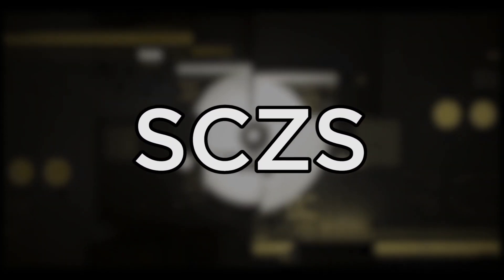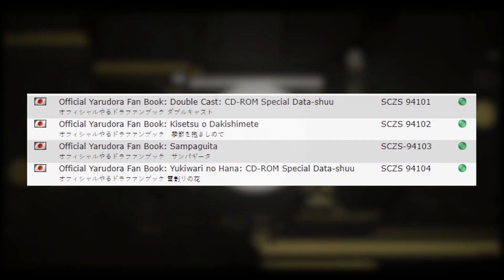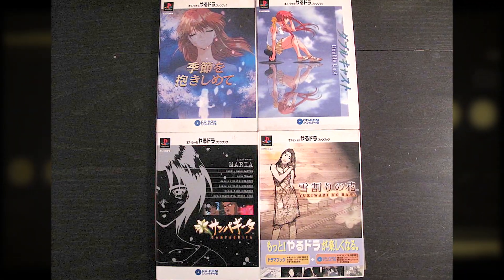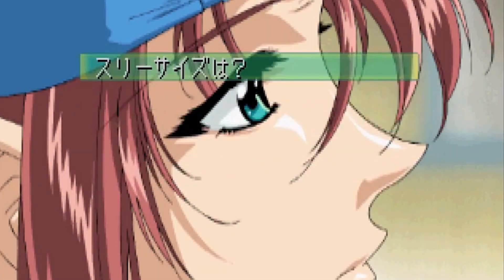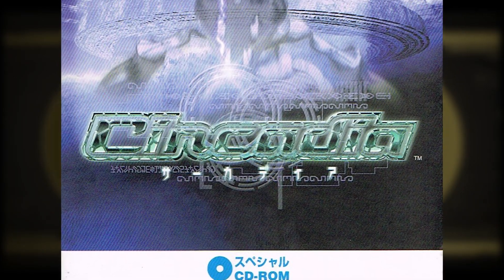This is yet another rare Japanese code — it was only used by 6 CDs that came with retail fanbooks. SCCS 94101 to 94104 belong to the official Yarudora fanbooks. The Yarudora games are full-motion video visual novels published by Sony Computer Entertainment, made by Sony's in-house developer Sugar and Rockets and animation studio Production IG. SCCS 94105 belongs to the CD included in the Popul Croy Monogatari official fanbook, and SCCS 94106 belongs to the CD included in the Circadia official fanbook.